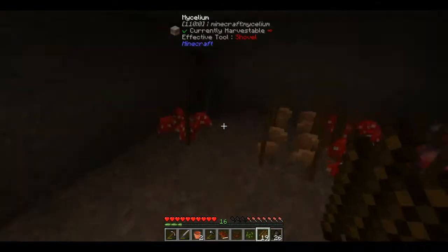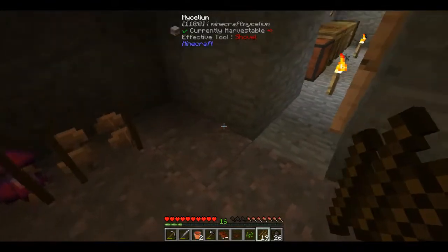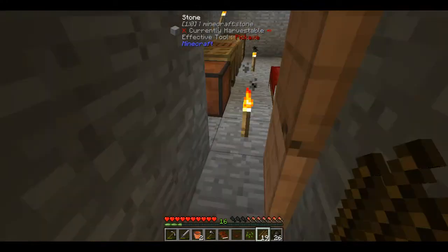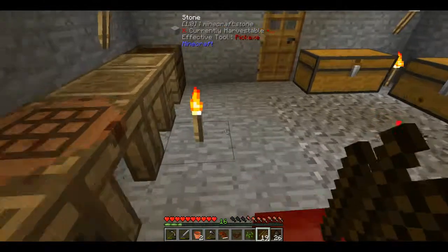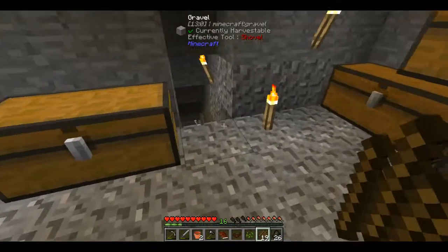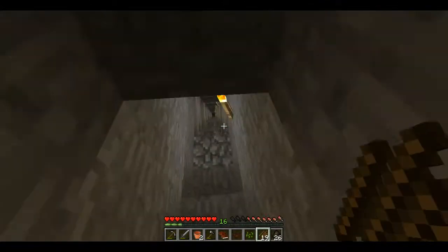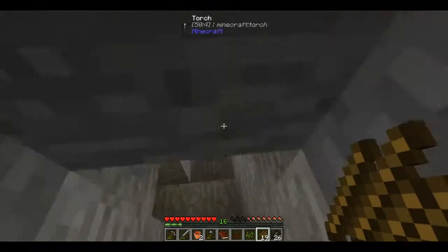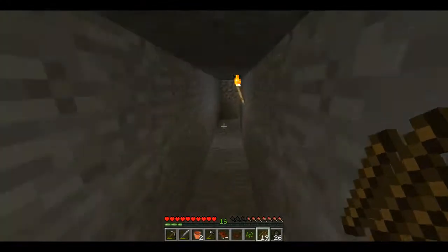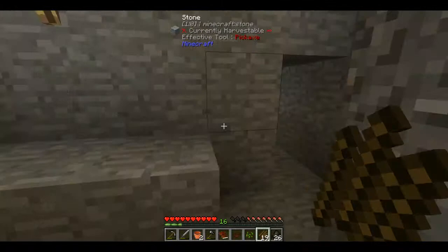Back here I have a little mushroom farm. This uses mycelium — you get that from breaking grass to get a spore. Down here I have a strip mine, or a mine shaft with several strip mines off of it, just so that I can get dirt and various other resources like stone, sand, and gravel.